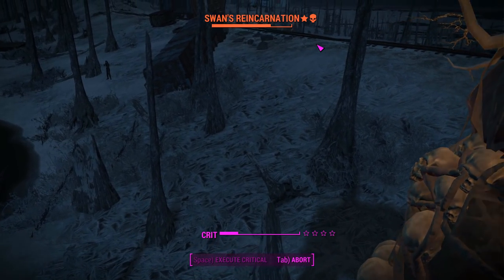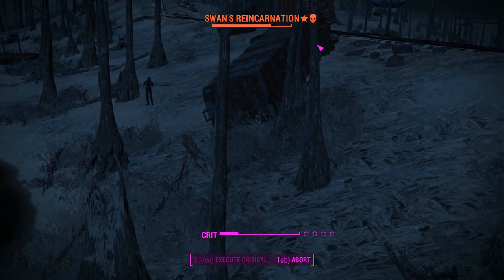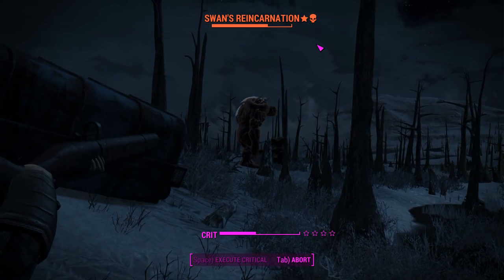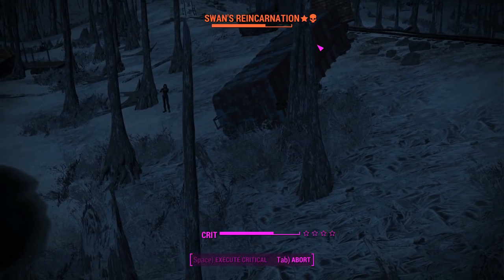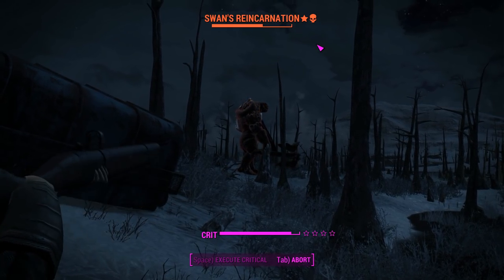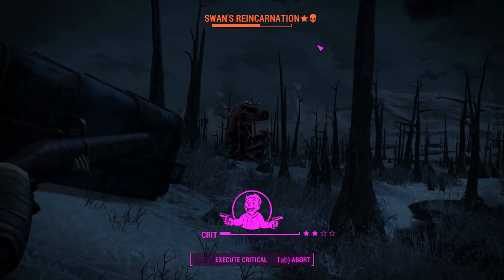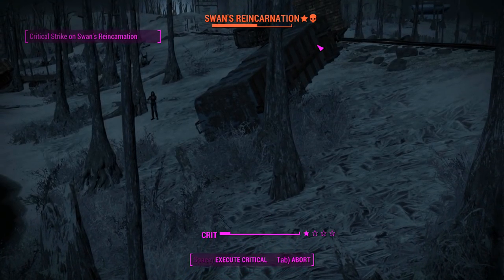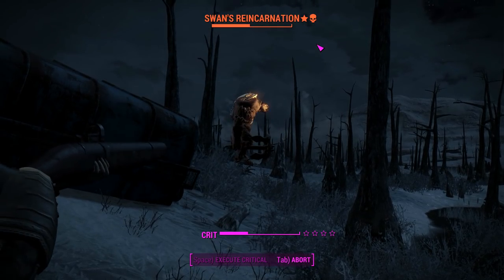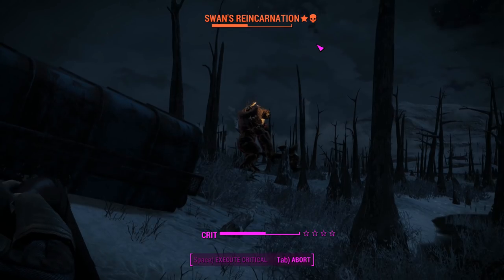I think this is the way you need to use this weapon to make it viable. Swan is a giant target so you should be fine to take him out without VATS, but getting those guaranteed headshots does a bit more damage. The only problem is you have to watch the game sort of play itself. If only this thing reloaded a little bit faster it'd be more viable.